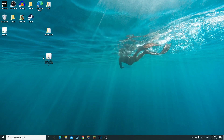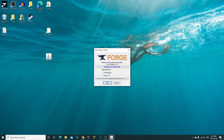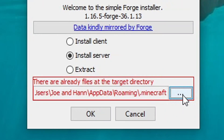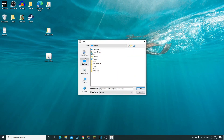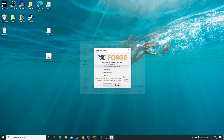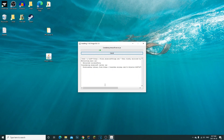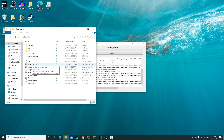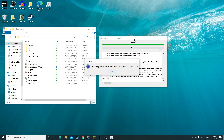Now we're going to install Forge to our server. Instead of 'Install Client', select 'Install Server'. Click the three dots, navigate to your mc server folder, double-click it, click Open, then click OK. It's going to install the Forge files into your mc server folder. Just wait for it to finish downloading.